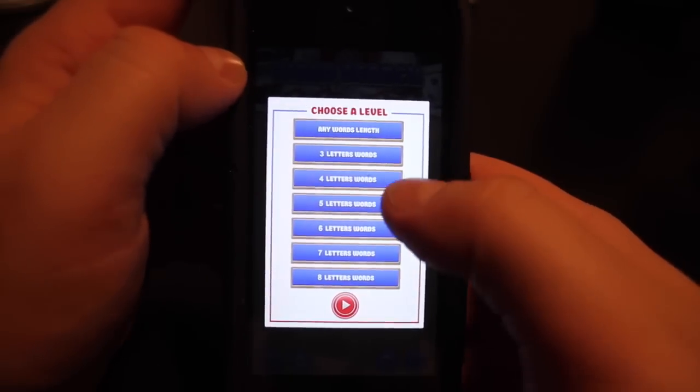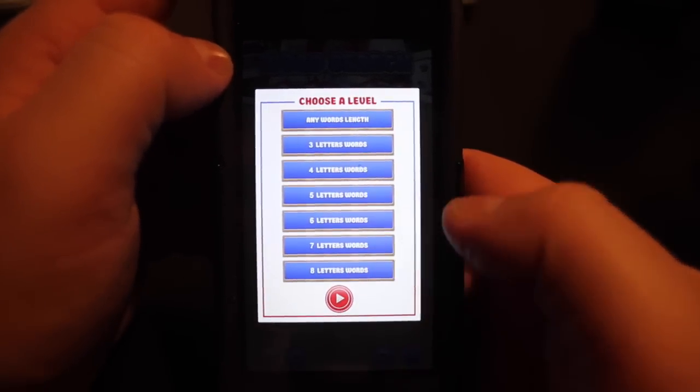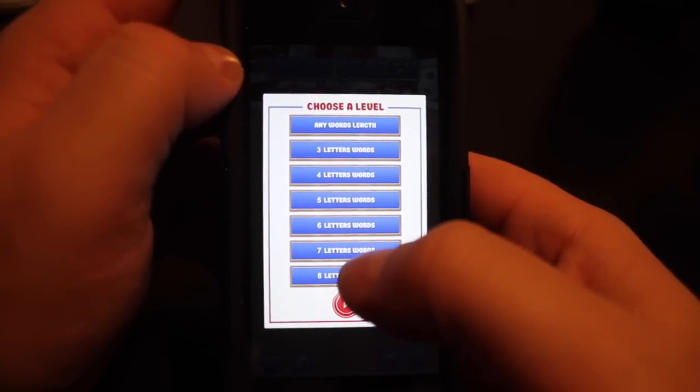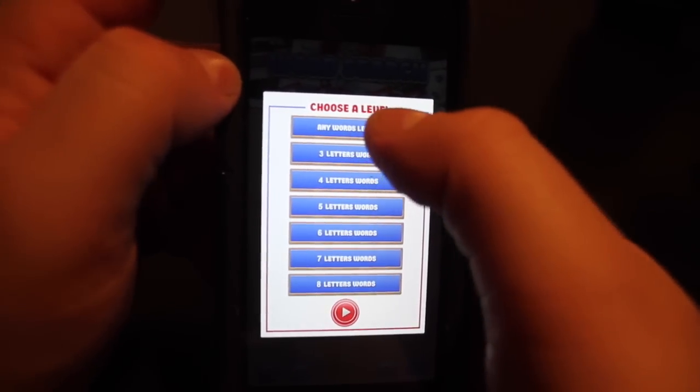On the Choose a Level screen, you can actually choose what kind of words you want. You can get 3, 4, 5, 6, 7, or 8 letter words that will show in the puzzle, or you can choose what I'm going to choose, which is any words.